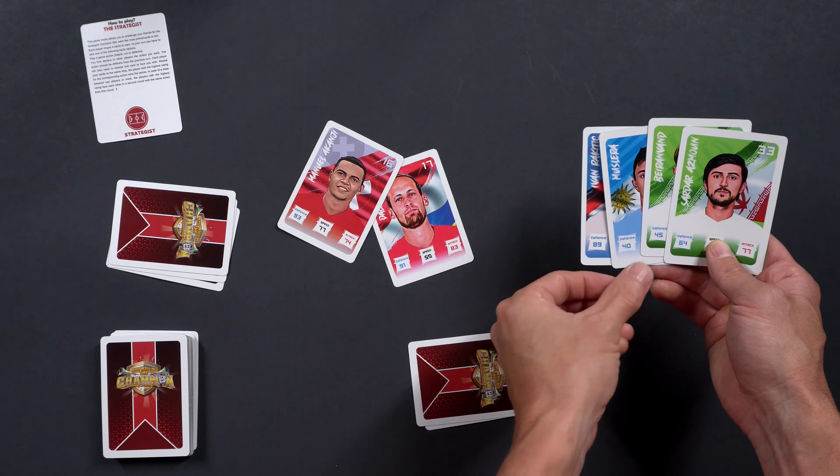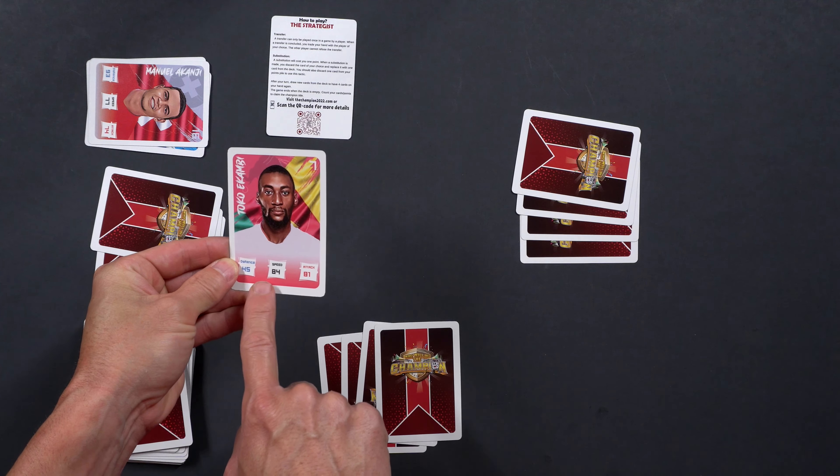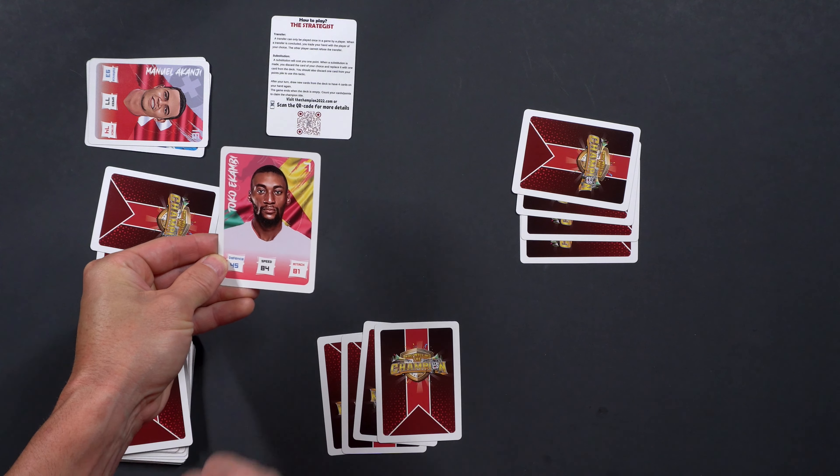Everybody draws one card from the deck, so we all start with four cards once again. Player two will start the game, and the only catch is that on the second round of play, he cannot start with defense — he has to choose a different action that wasn't used before, so it would be speed or attack.